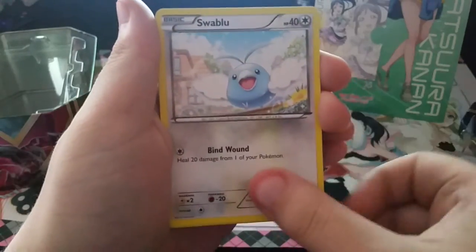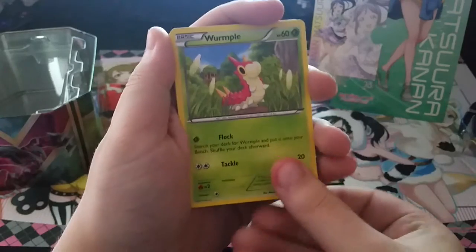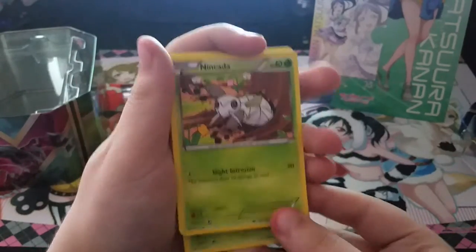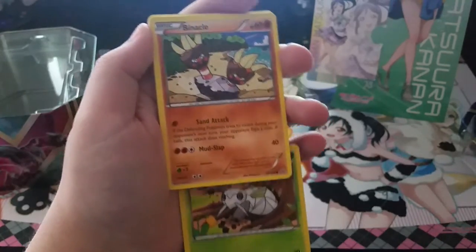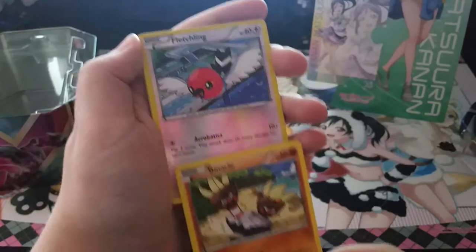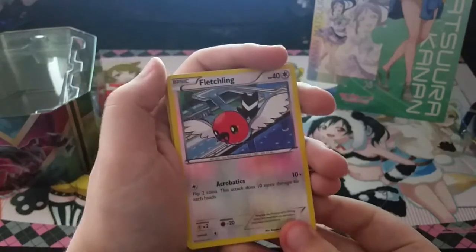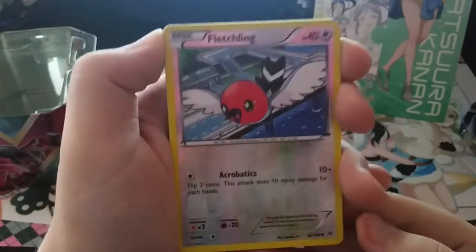So we have Swablu, Wurmple, Nincada — trying to keep it stationary while I also change the cards — and Binacle.